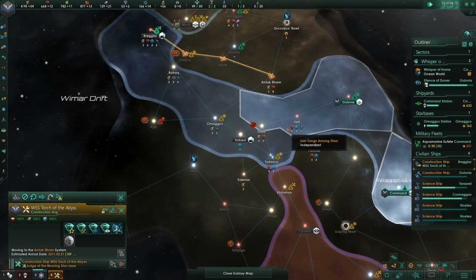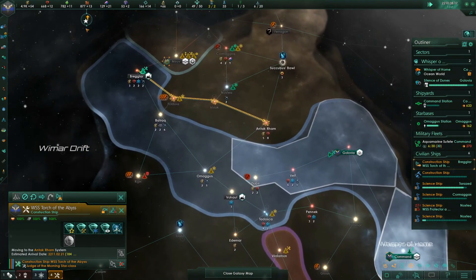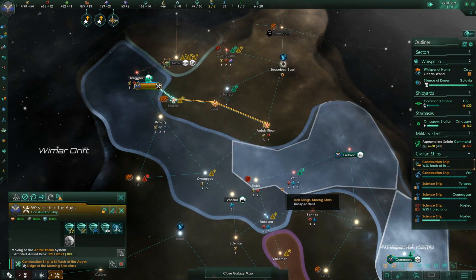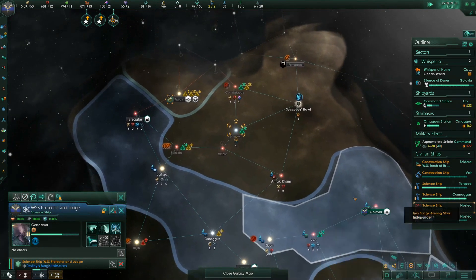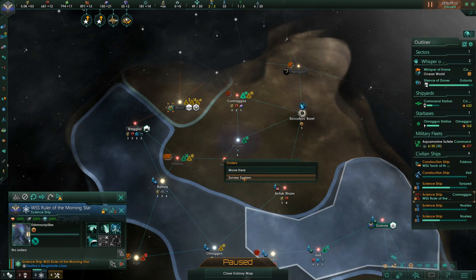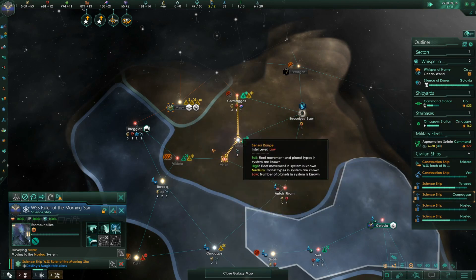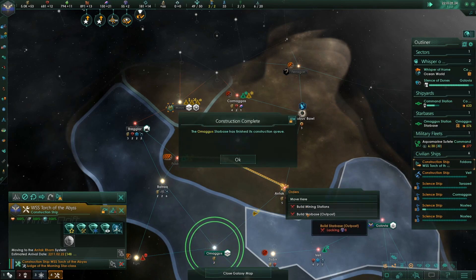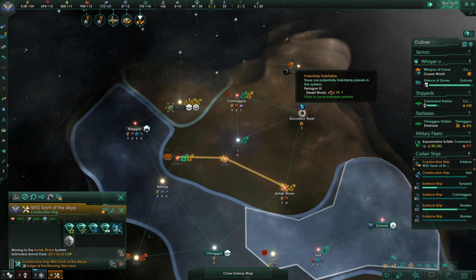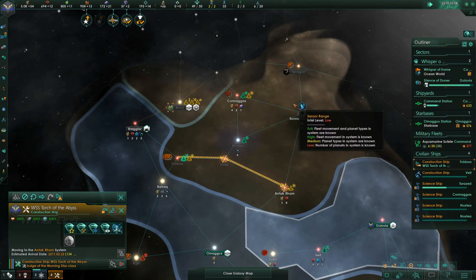I just reread Niven's Ringworld Engineers this weekend — great fun, I've never actually read it before. We're mainly seeing if there's anything useful here because we're not going to get it first. We might get that one, but the good news is I think they're boxed in this way anyway.